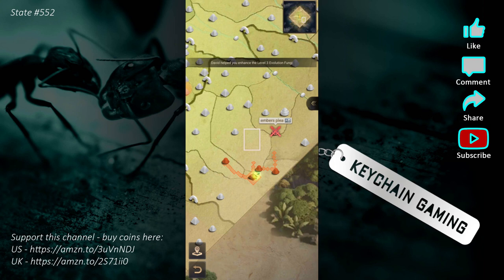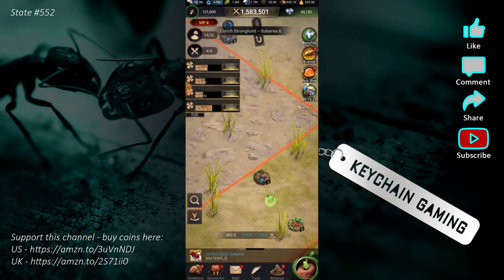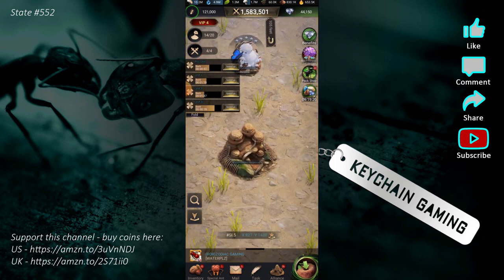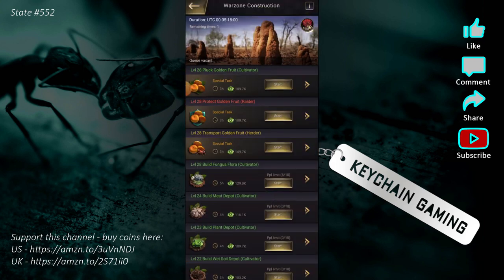Looking at an alliance and what you do as an alliance — this was our initial starting territory and this is our alliance block house. One of the really cool things about the block house is it's also your war zone construction while you're inside Lost Island beta, which is nice because you no longer have to compete with the entire server for these slots — it's just your alliance. So you're almost guaranteed to get the top level of either cultivator, rater, or herder depending on when you go in and how patient you are.